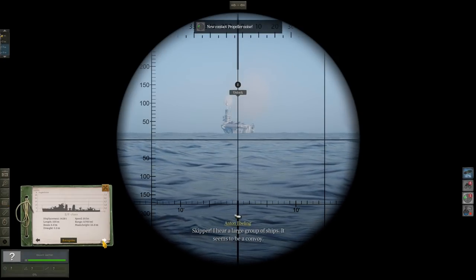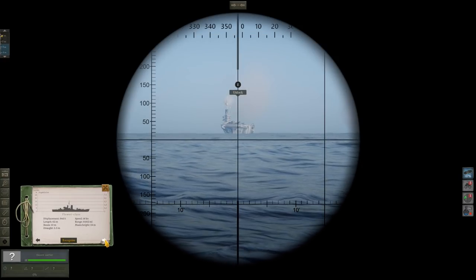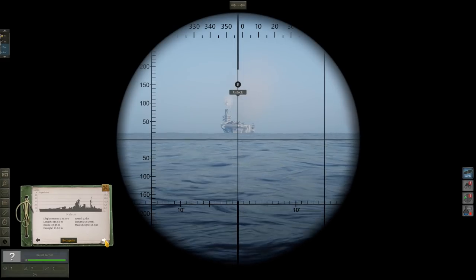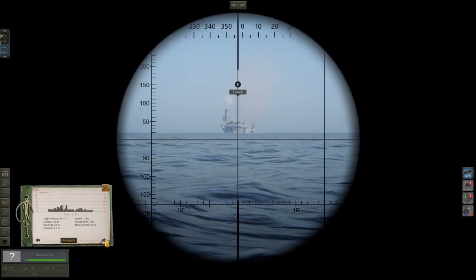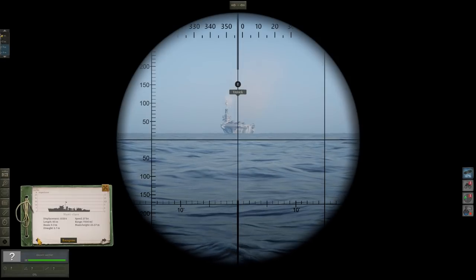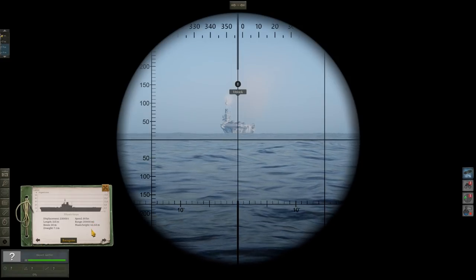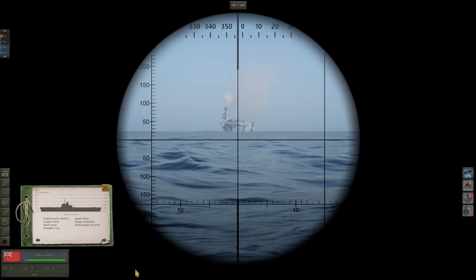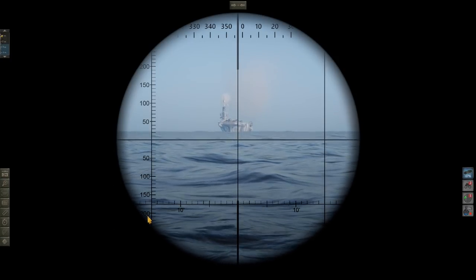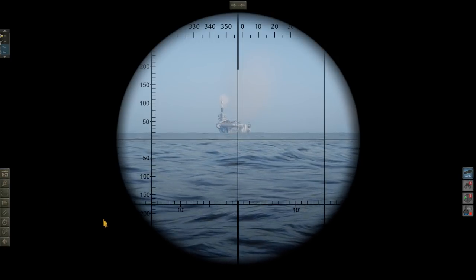Let's get her identified — she doesn't look like an escort carrier. I'm flipping through the paperwork here. She actually looks like a proper... Illustrious class. I don't know if they've got escort carriers in here. The escort carriers are the ones built off the chassis, or the hull, of a merchant ship. It is indeed an Illustrious class aircraft carrier. 23,000 tons.